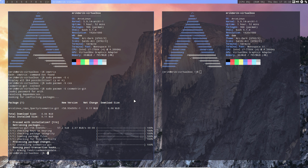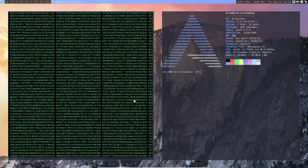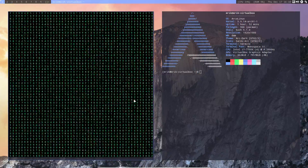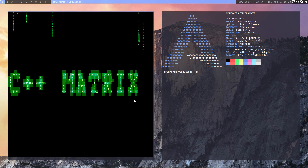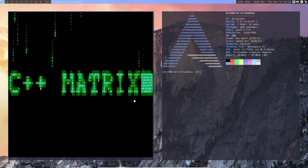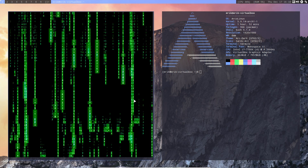I like cmatrix but this one is also not that bad. You can type your own text in there if you want to. Eventually everything kicks in and there you go.